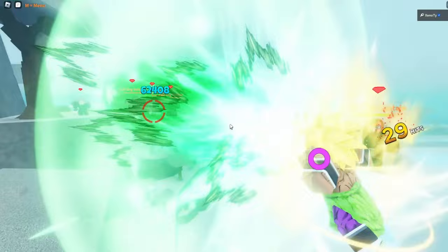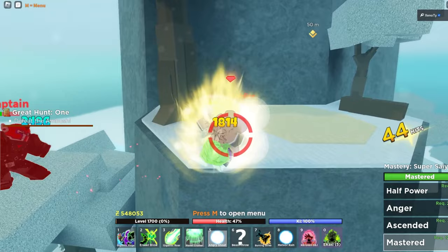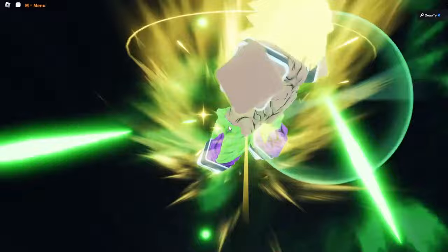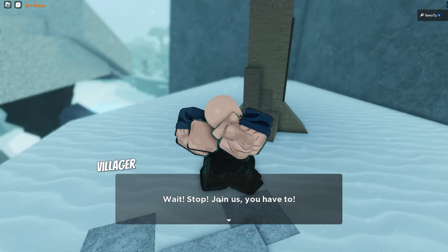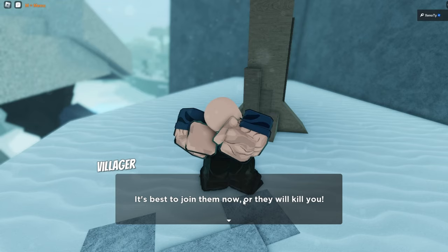We take them down. Now we gotta confront the villager. We defeated the ambush. The villain says: 'Join us — the Primordia Dragon Souls, they have one of them. Sooner or later they'll find the remaining two and transcend the powers of the gods. It's best to join them now. They will kill you. They have resurrected Napa.' We respond: 'For three days I've watched you help them destroy innocent lives. Say hello to King Yamaha.'